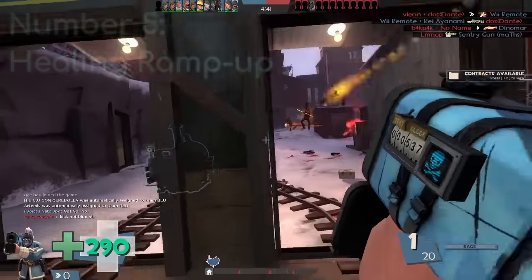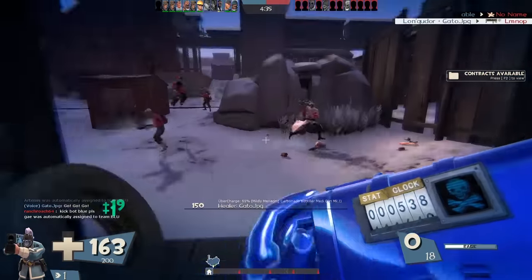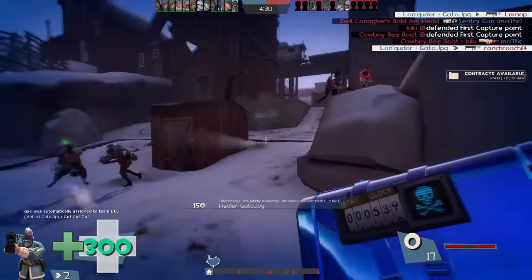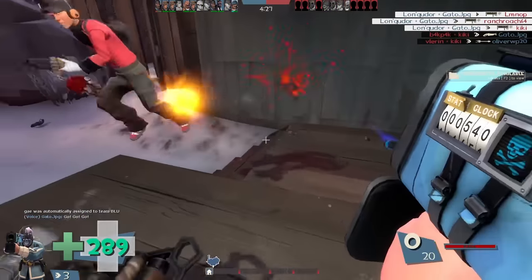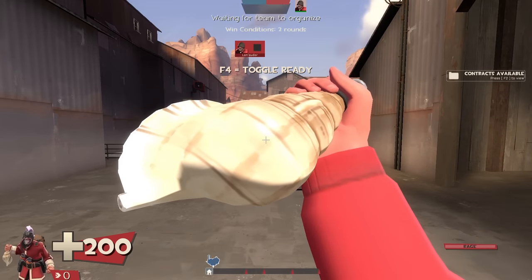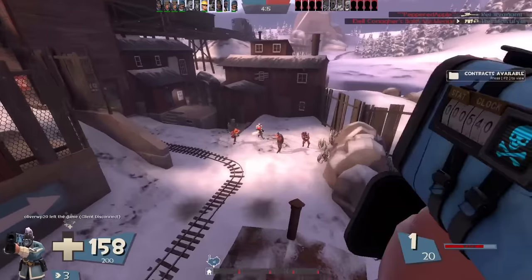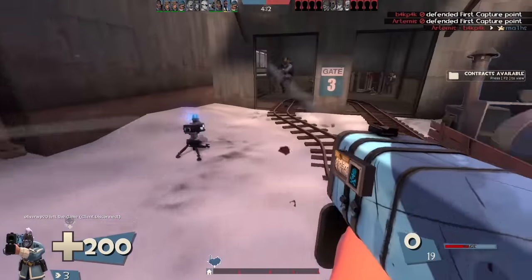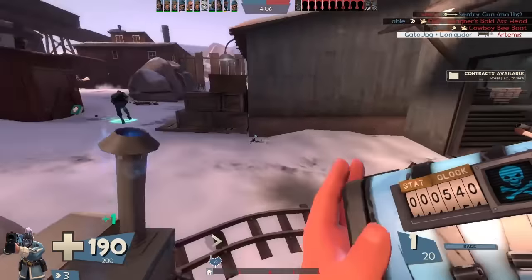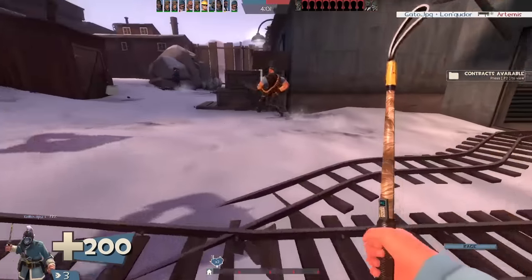Number 5: Healing Ramp Up. The majority of modern TF2 players are post-Meet Your Match update players. Healing ramp up means that anything with passive health regeneration has to ramp up over time. A good example is the Concheror — you start with one health per tick and it ramps up to four health per tick the longer you don't take any damage. Other examples include the Medic's passive health regeneration and the Amputator. This does make these weapons more balanced, however you're going to be taking damage a lot in this game, so you're only ever going to be getting minuscule health regeneration.